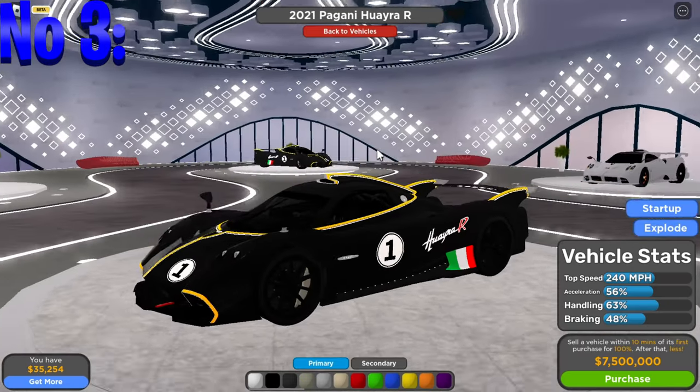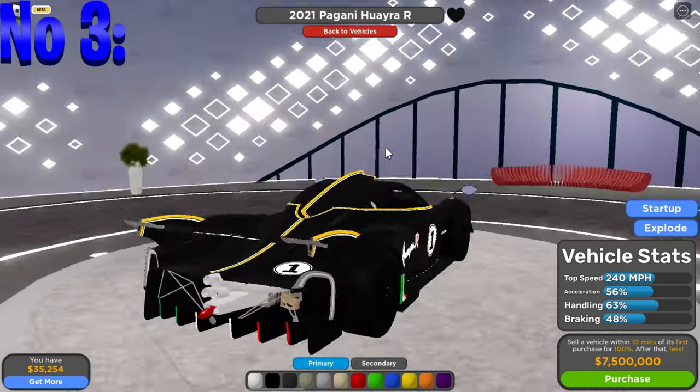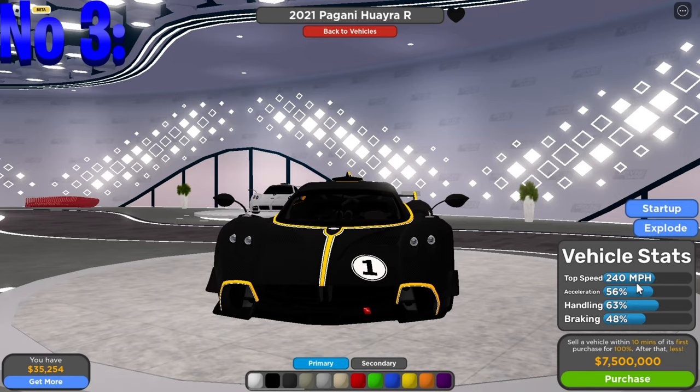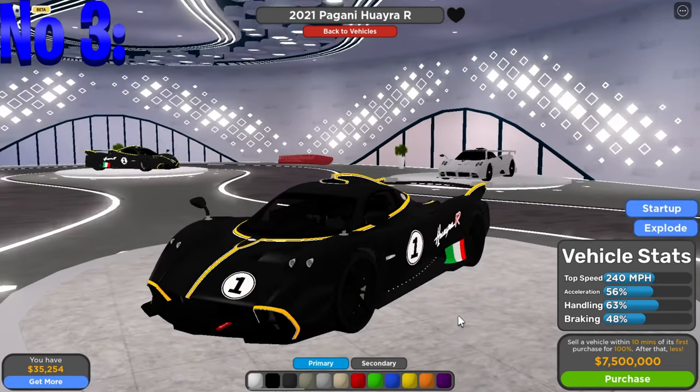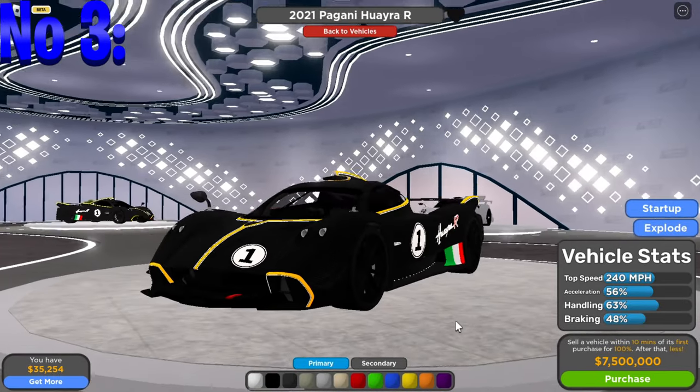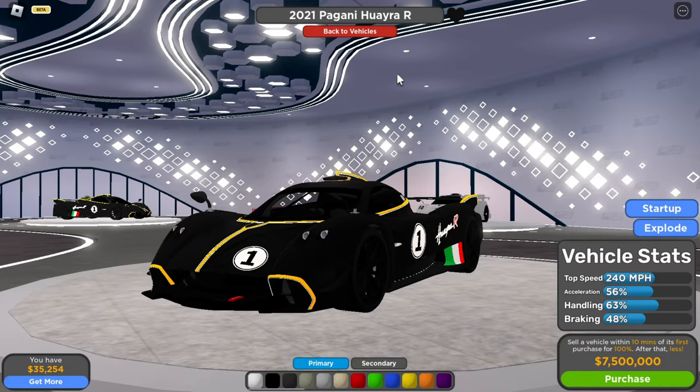The next car is a surprise — let me zoom out a little so you can see the name. This car is the Pagani Vayra R. It's beautiful from the back. It has a top speed of 240 miles per hour, acceleration of 56%, handling of 63%, and braking of 48%. I think this is the best car for circuit races because of its amazing handling.